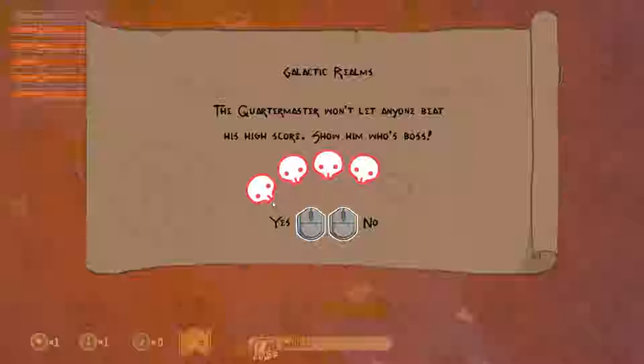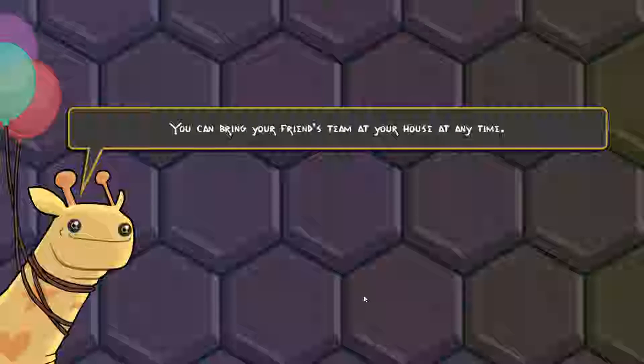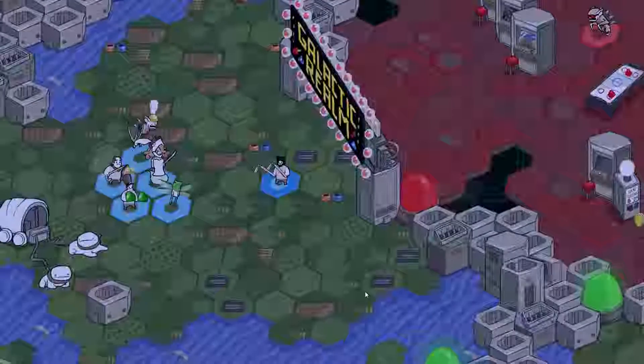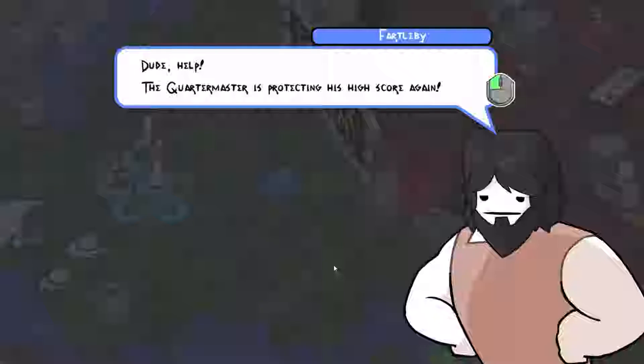Galactic Realms — the Chordmaster won't let anyone beat his high score. Show him who's boss. You can bring your friends to me at your house at any time. Thank you, Speckled Horse. Yeah, I don't think I've done this. Dude, help — the Chordmaster's protecting his high score again.